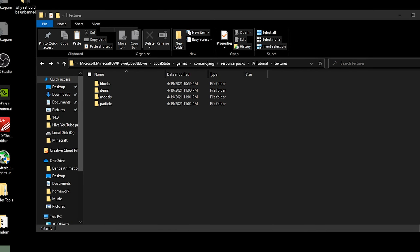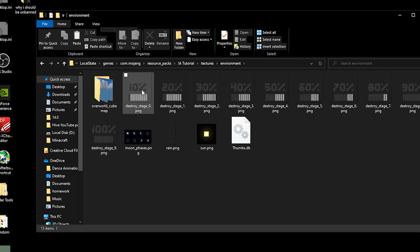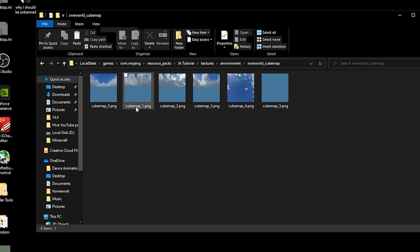The next folder in the textures folder is the environment textures. The environment textures include the destroy stages — those are the damage overlays you see when breaking a block. We also have the moon phases in the sky, the sun, and the rain texture. I wouldn't worry too much about these three though — they aren't that important. The overworld cube map is basically the skybox. Unlike Java Edition, it's not one sprite sheet — it's separate images combined into a panorama shot. Don't confuse this with the title screen panorama, which is a different location.